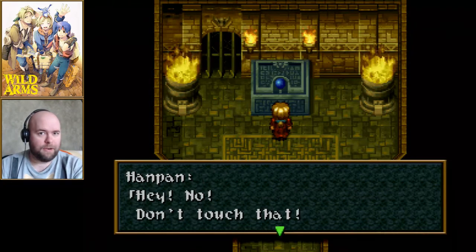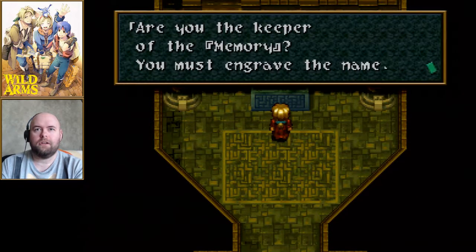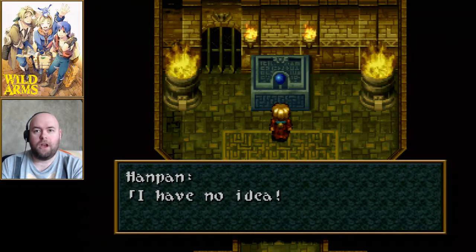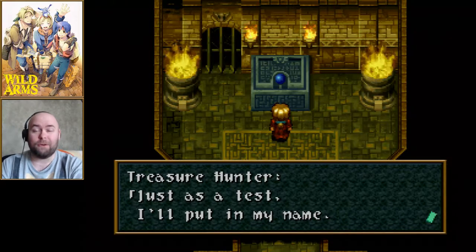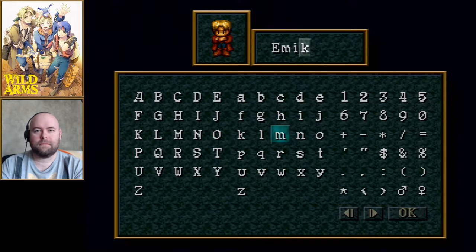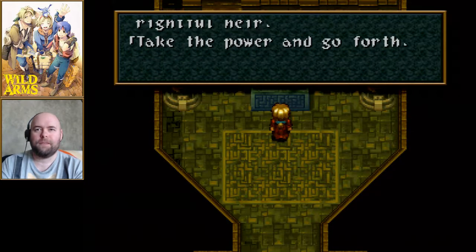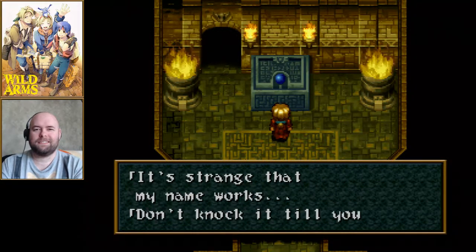Fun fact coming up for those of you who have played Wild Arms 1 before. If you actually put in the correct name here, you get rewards and there's a little sequence. The name you're supposed to put in is Emiko. Match found — 'I am the keeper of the memory. You are the rightful heir. Take this power and go forth.' Strange that my name works.